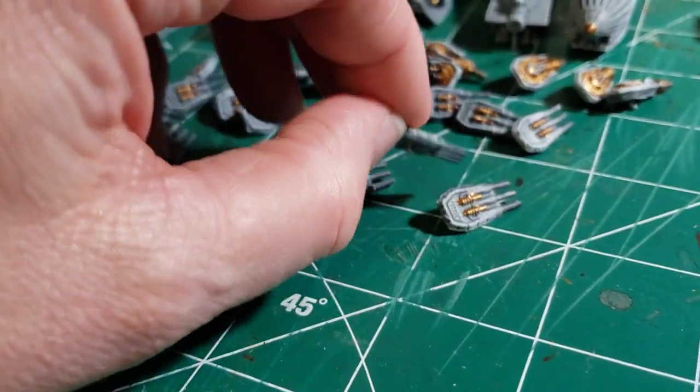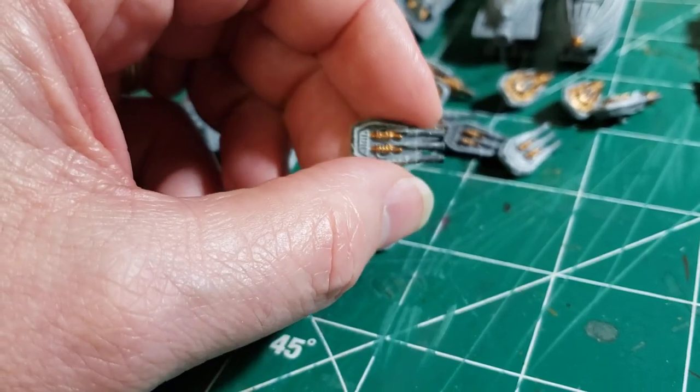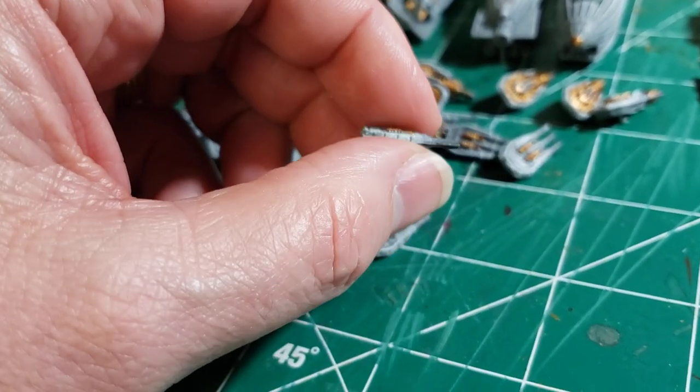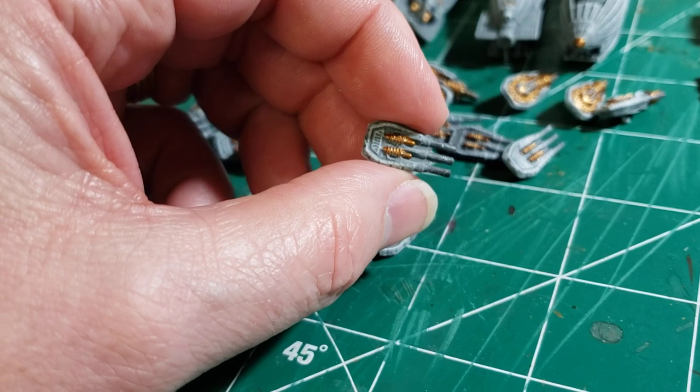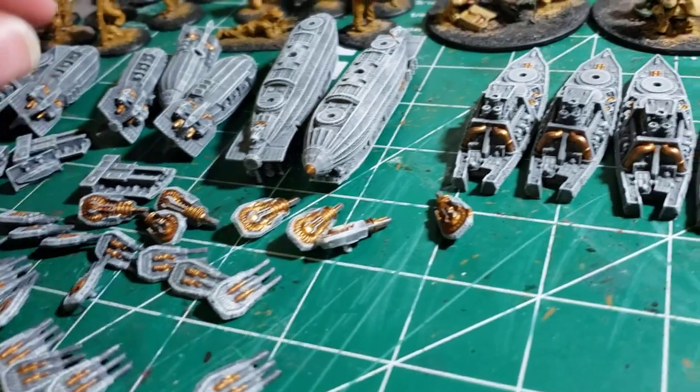And here's all the turrets. I've got some of the stuff on there — some brass. I've got to put the silvers in there. And that'll be those.